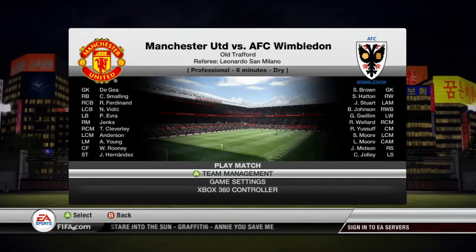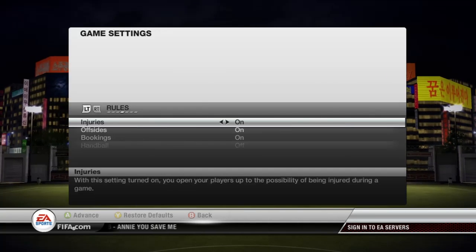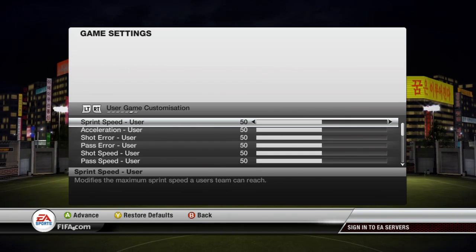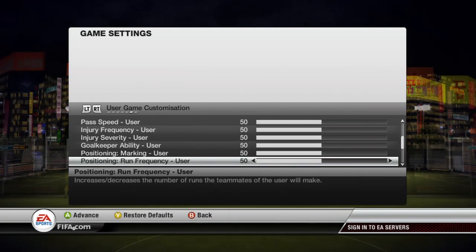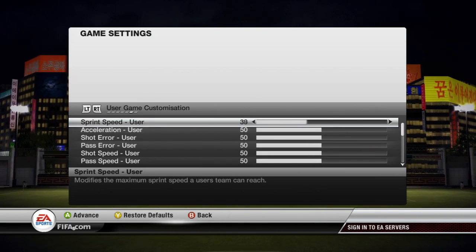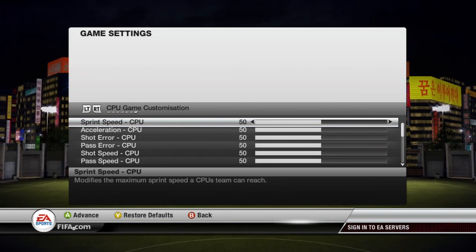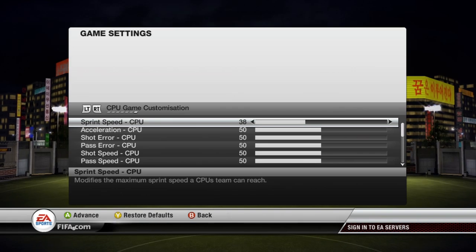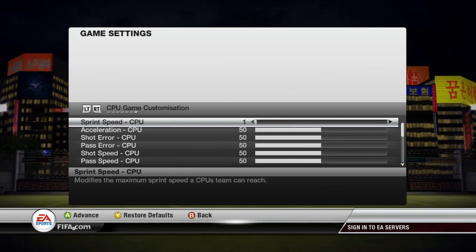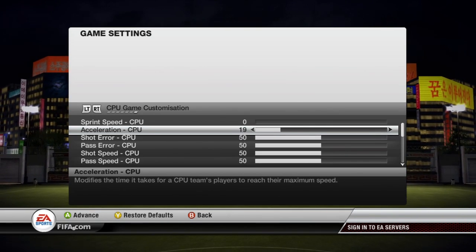Now this is very vital, what you do here. Go to Game Settings and press RT multiple times, then go to CPU Game Customization. This means you can change the enemy team to literally make them useless. Turn all their stuff down to zero. This may take a bit of time, but trust me, it's totally worth it. The players just run around mindlessly and you can easily get all the accomplishments you want on world class.